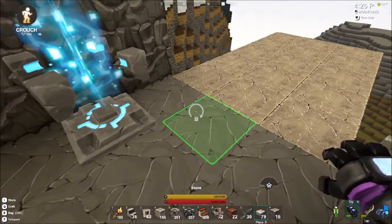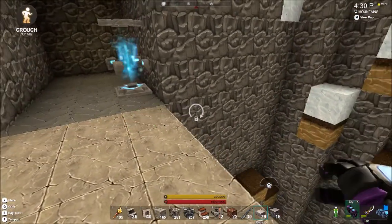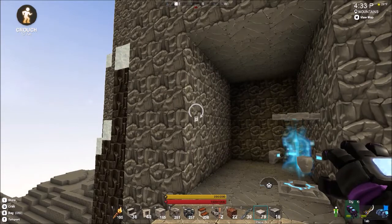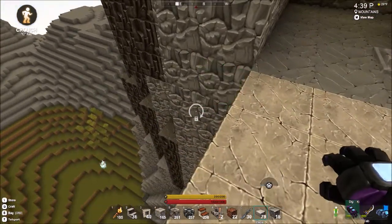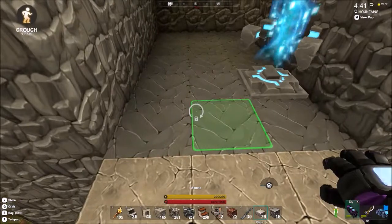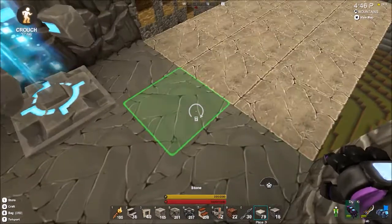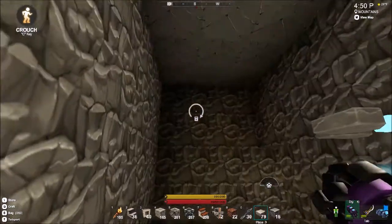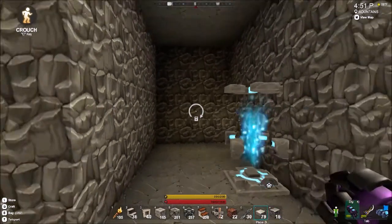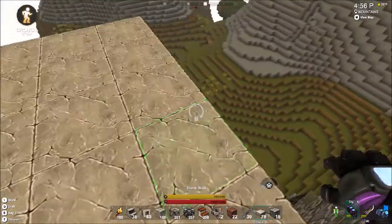The idea I have is making this entrance look like there is nothing here, but I want it to look like there may be something here — a design inside the mountain. I might just put stone here and then do the inside here so no one will know where it is.